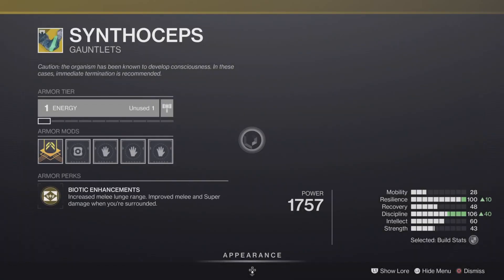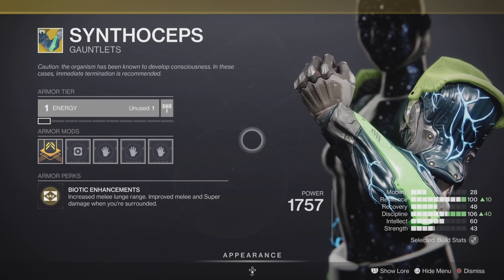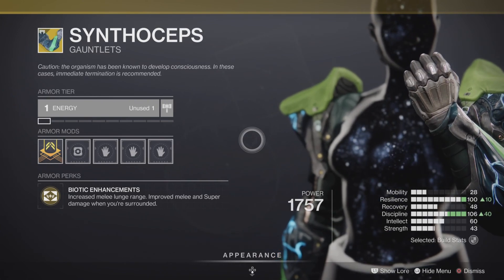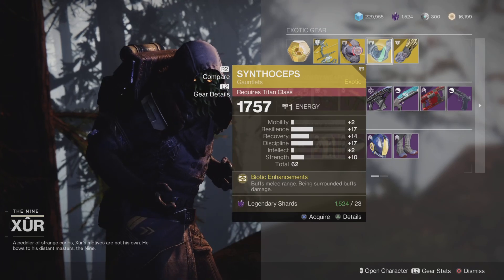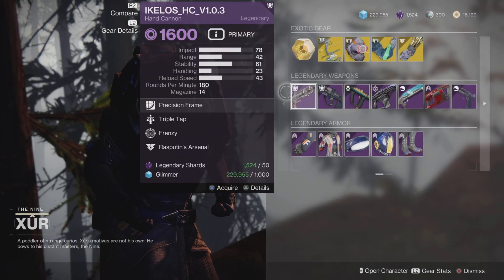Next up, we have the exotic Crest of Alpha Lupi gauntlets for the Titan class. It comes with the exotic perk called Biotic Enhancement, which increases melee range and improves melee and super damage when you're surrounded. Pretty good in PvE and in PvP, although we really don't see too many people rocking it. And last but not least, for our Warlock class, we have the Claws of Ahamkara. It comes with an intrinsic perk called Vesper's which grants another melee charge. Pretty decent.